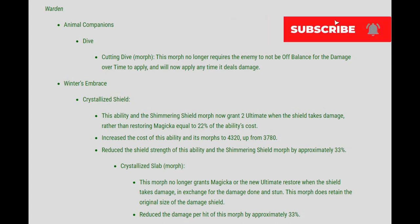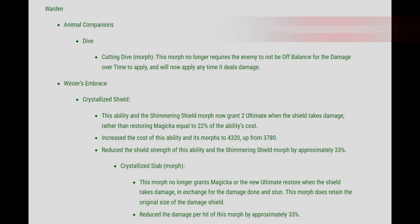Winters Embrace for Crystallized Shield: the ability and Shimmering Shield morph now grants two ultimate when the shield takes damage, rather than restoring magicka equal to 22% of the ability's cost. They also increased the cost of this ability and its morphs to 4320, up from 3780. They reduced the shield strength of this ability and Shimmering Shield morph by approximately 33%. The Crystallized Slab morph no longer grants magicka or the new ultimate restore when the shield takes damage.